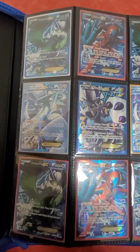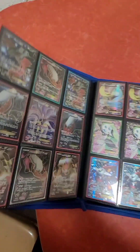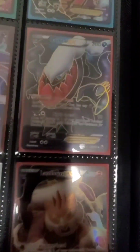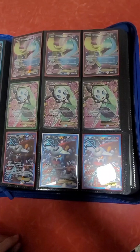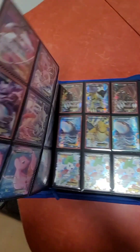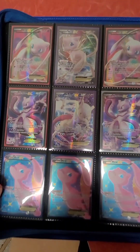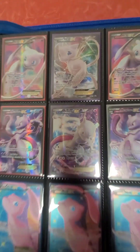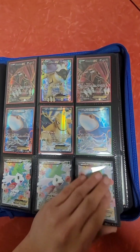Here we have some plasma full arts, as you may have noticed in one of my shorts. We have some full art darks — Darkrai from Dark Explorers, one of my favorite Pokemon. We have Cresselia, some Heatrans. Any psychic fans out there — we have full art Mews and Mewtwo's. These two are from the Ultra Premium Collection box. And then we have Groudon and Kyogre with some full art shaminins here.